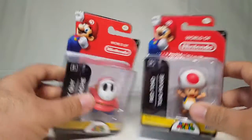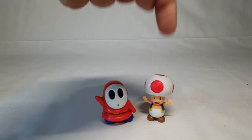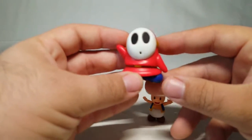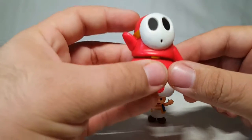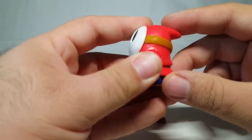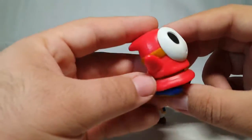Alright guys, here we have Shy Guy and little Red Toad out of the packaging, and honestly these guys are really cool. I love the details on these figures, especially the Mario ones — they really step it up. Going with Shy Guy first, I do believe the first time we ever saw Shy Guy it was in Mario 2, which was a pretty off-the-wall Mario game. He was one of the main enemies wandering around — there weren't any Goombas or anything like that because it was a very different kind of world.